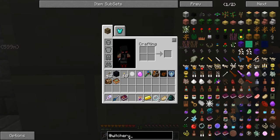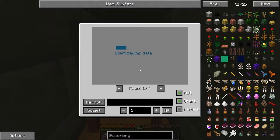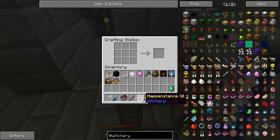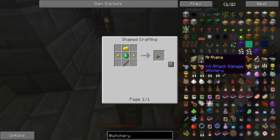There was something else I was wanting to do in witchery while we're waiting for it to get dark. I want to make the arthana, which is an emerald, two gold nuggets, a gold ingot and a stick. So we need two of these, a stick, an emerald — and some mods really mesh well together and then there's some that they just really clash. I just dropped it right there. Boonk and boonk — now the arthana.